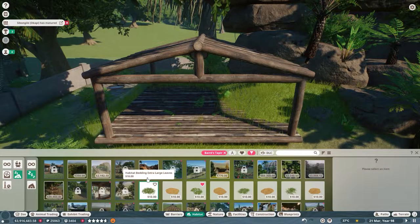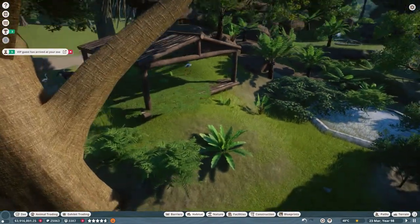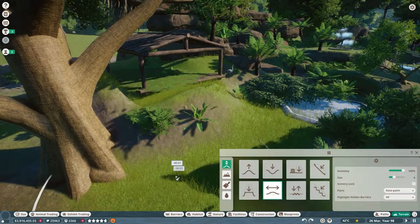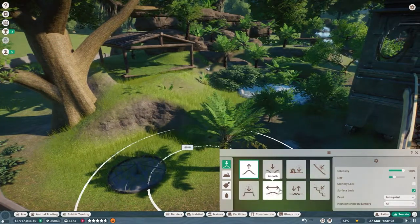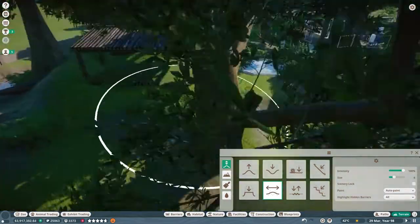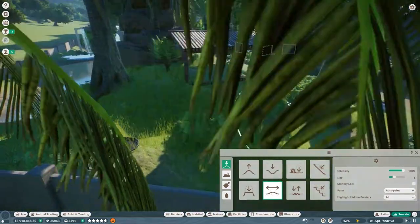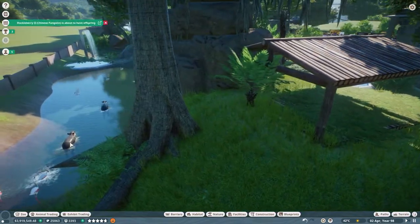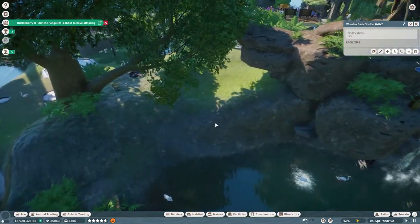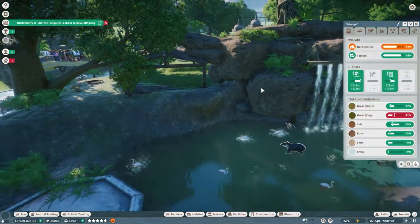Let me add extra large leaf bedding for them. It's floating around a tiny bit, so let me pull this up and smooth it out gently so they can actually come up here. That looks better — they don't like the long grass though, we'll have to change that. The hard shelter is now up to 50%, so it's looking better. If I put another one there it bumps up to 64%!